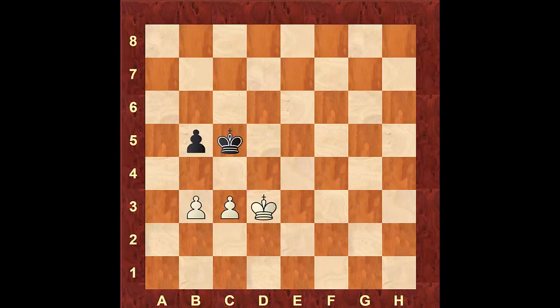Coming back from the beginning, white is winning this position. All he has to do is move to e4. He doesn't need to worry about black trying to get to the pawns, as the pawns attack the squares c4 and d4 and black cannot get to them. After this, black has two options: either retreat the king to c6 or try to push the pawn.